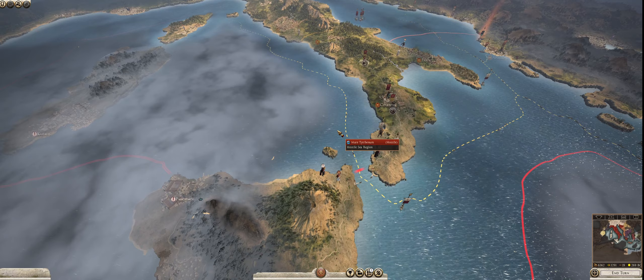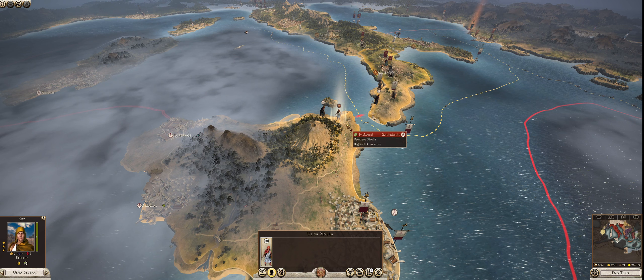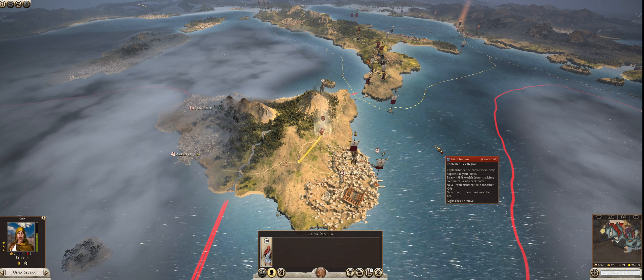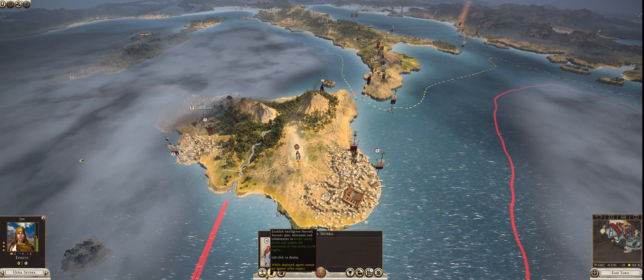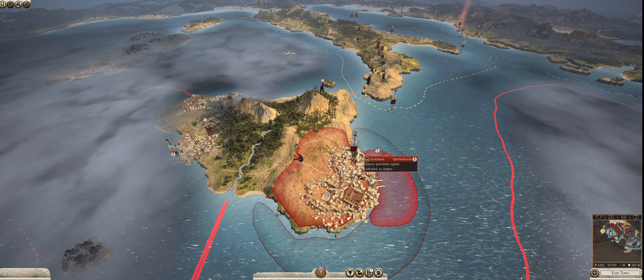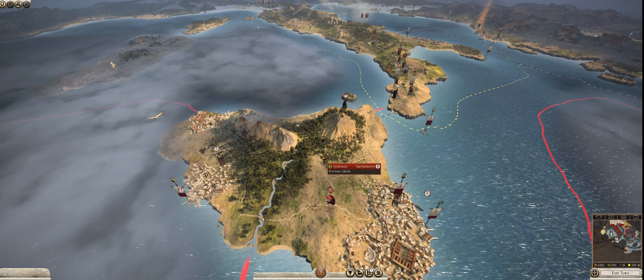We're going to check out our spy. Olpia Severa is where Messina would be — that is the northeast tip of Sicily. However, with Syracuse now dead, we do not have vision at all, so we're actually going to move her closer towards the city of Syracuse and put her in an established intelligence network position there. We're going to have her sit on Sicily — she can now see a good portion of Sicily, with vision on Syracuse and Agrigentum, both in Carthaginian control. When we put her in the established network stance, she gained view of Panormos. We will review what we see there later.